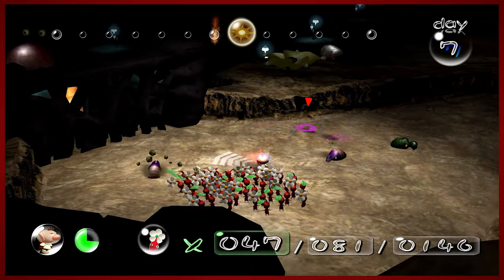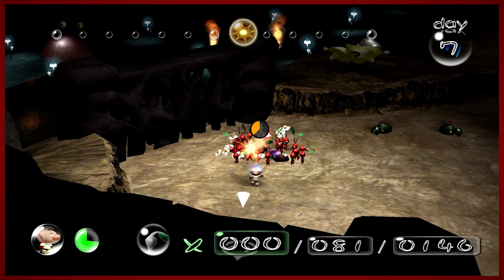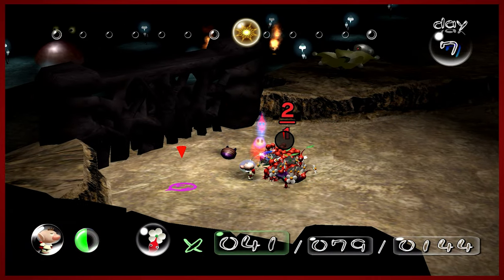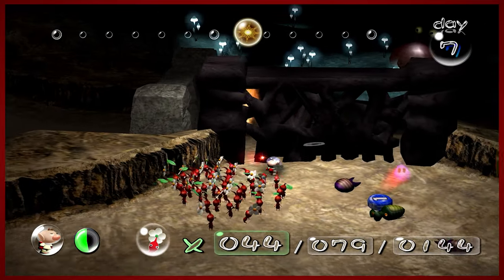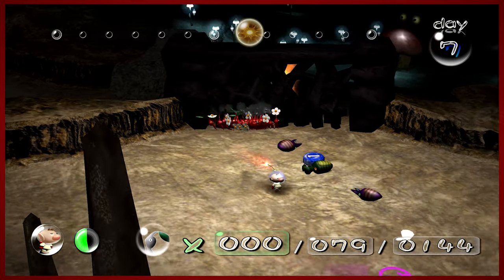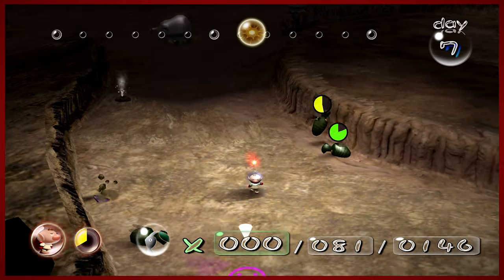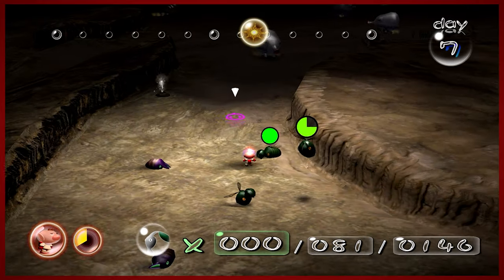Yeah, here it is. I'm going to boop-a-doop these real quick. This is why I brought reds. These are the nasty ones. I'm not doing great on red Pikmin. You know what? I'm going to punch you to death. Well that was stupid because now — you know what, I can heal in this game. You can heal Olimar, which is nice.